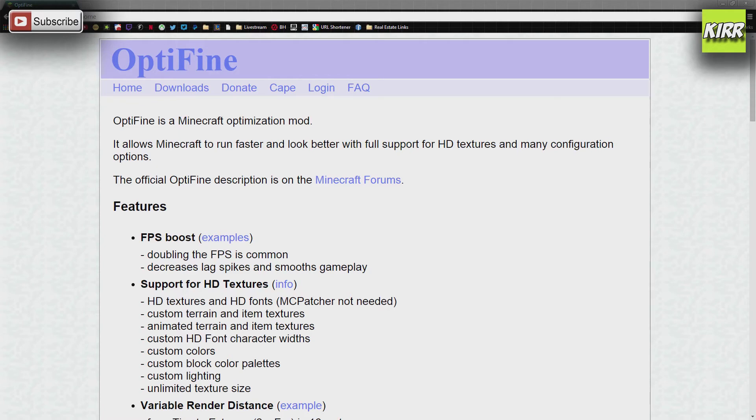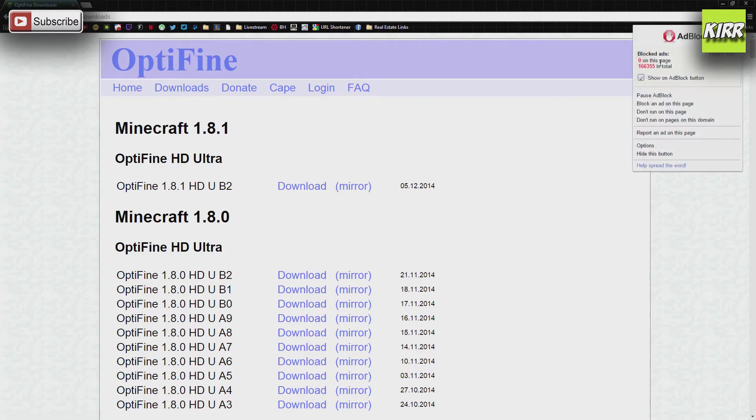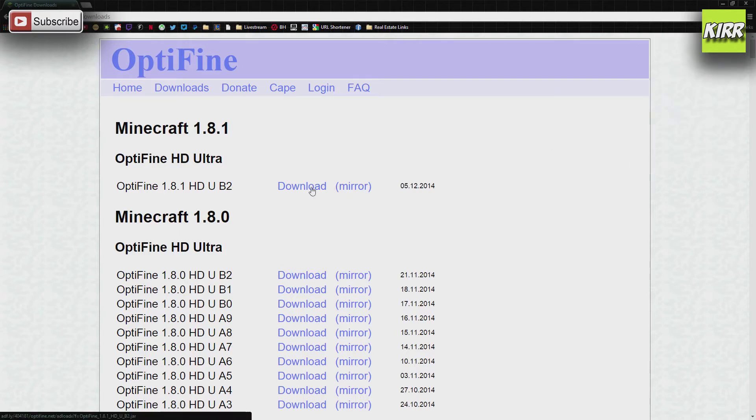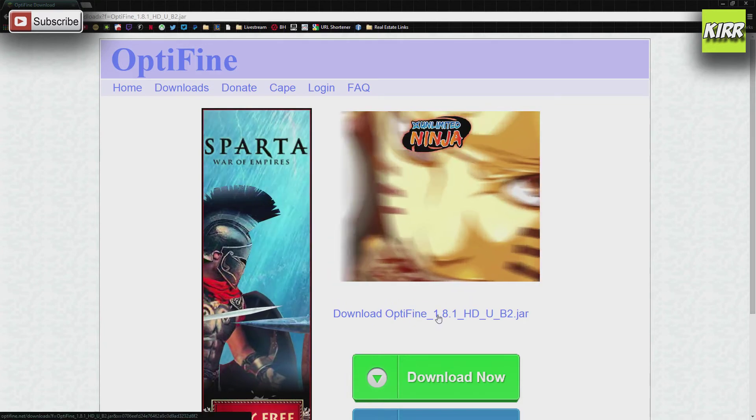What you'll want to do is click on Downloads — it's on the top here — and you're going to get a list of all the downloads Optifine has. Now I have adblock, this isn't a big deal for me, but just pay attention so you don't click on the wrong thing. You could click Download, which will go through their AdFly link, but if you click on Mirror it'll take you right to the download file right here.